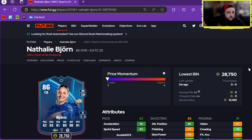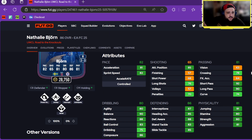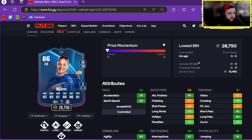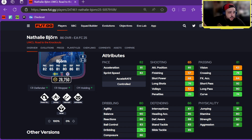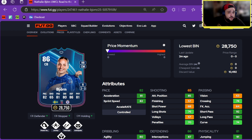We've got Nathalie Beyond — 28k, two-star, three-star, center back, right back, center mid. Defender Plus, Stopper Plus, Holding Plus with Power Header, Jockey, Intercept, Anticipate, and Aerial. She's five-foot-nine — not the worst for a women's center back. Good pace as well, and she can play CDM too.